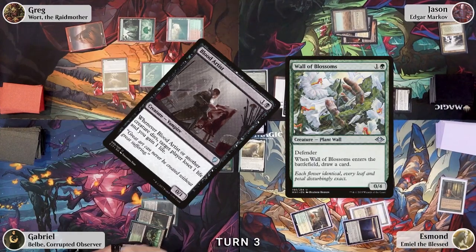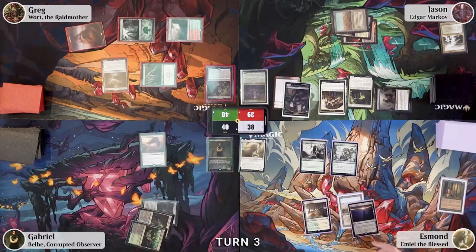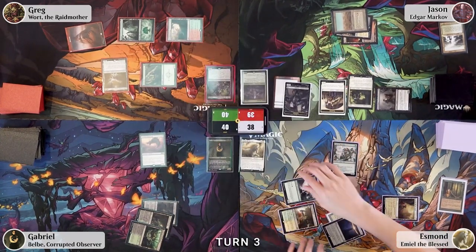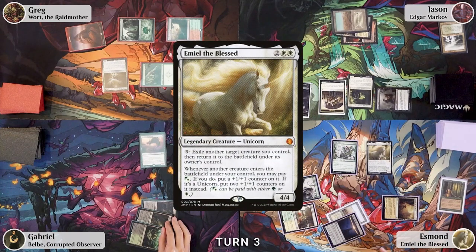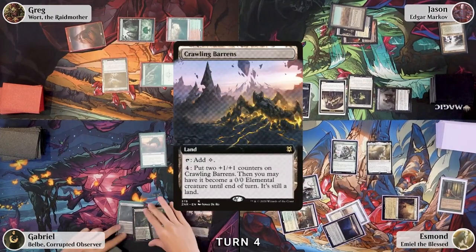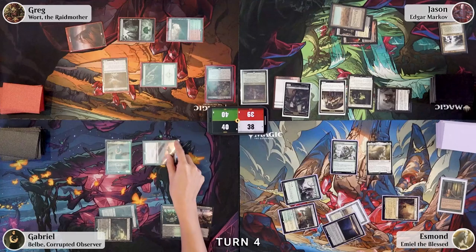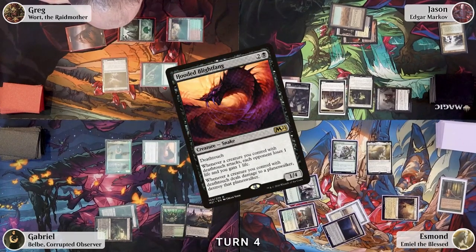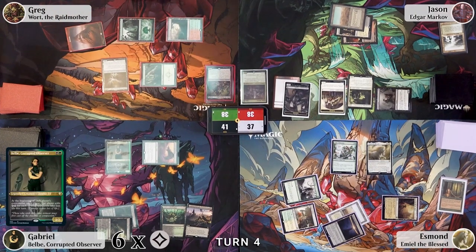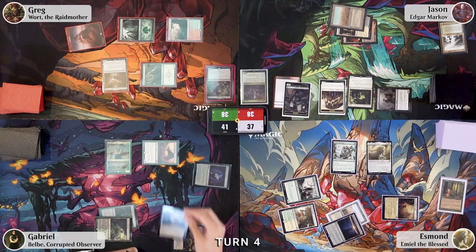Esmond plays Emeria the Sky Ruin, taps four, and casts his commander Emil. Greg draws, plays Crawling Barrens, taps Golgari colors to cast his commander Ward. Greg moves to combat, swings one deathtouch creature at Greg — the attack trigger makes each opponent lose one life and he gains one life. In his second main phase he gets six colorless mana, plays a Dreamstone Hedron, and taps five to play Forsaken Monument.